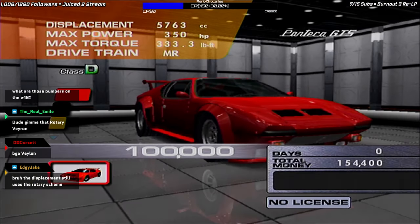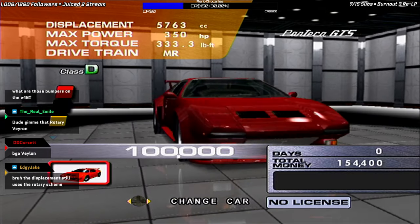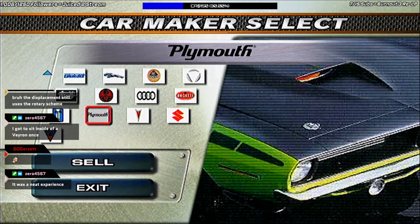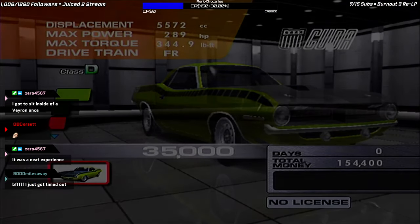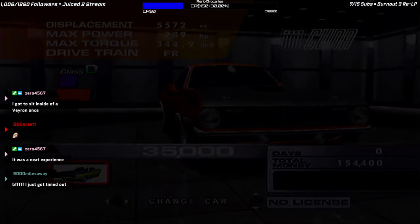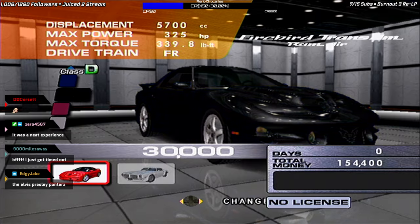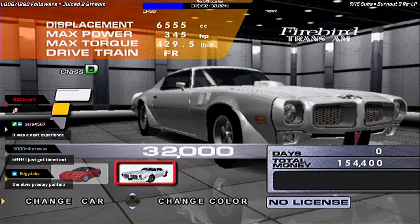De Tomaso next, with the one car they have — the Pantera GT5, a.k.a. the sex machine. Plymouth: the one Plymouth in-game — the Barracuda. Pontiac: there's two — the Firebird Trans Am Ram Air, which I believe was one of the online exclusive vehicles you had to win, and then the older Firebird Trans Am.